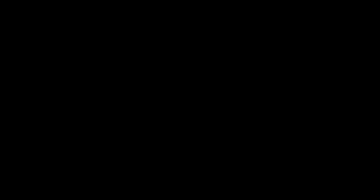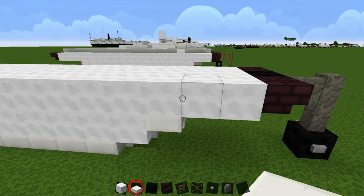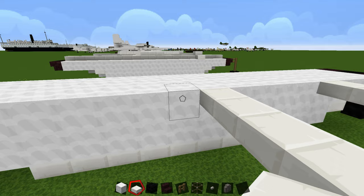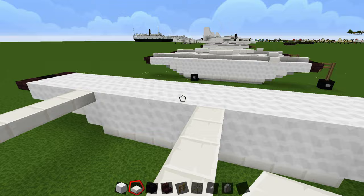To connect the floats together, grab your quartz slab and come right to where the white block is — count in three: one, two, and three — on the top part, then connect them going across. The next gap is four blocks, then five blocks. On the sixth block place your slabs. The pattern is basically three, four, and five — that's how you can figure it out.